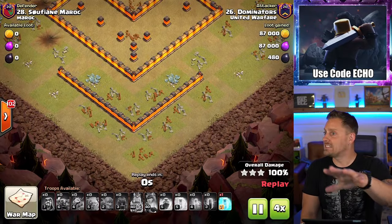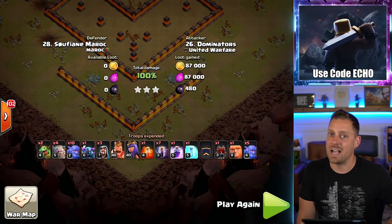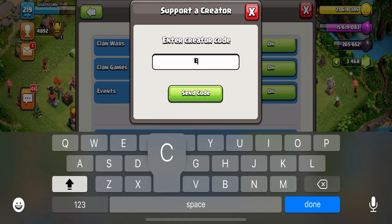We have one more attack, and it's a little weird. Also, when you're buying gems or your Season Pass inside the game, consider using code ECHO. Remember, this expires every 7 days, so you need to go back in and enter it to make sure you're supporting the channel. Thank you guys, I appreciate it.